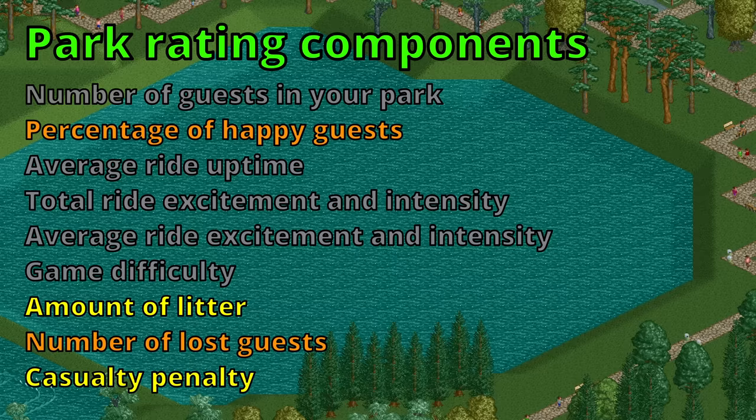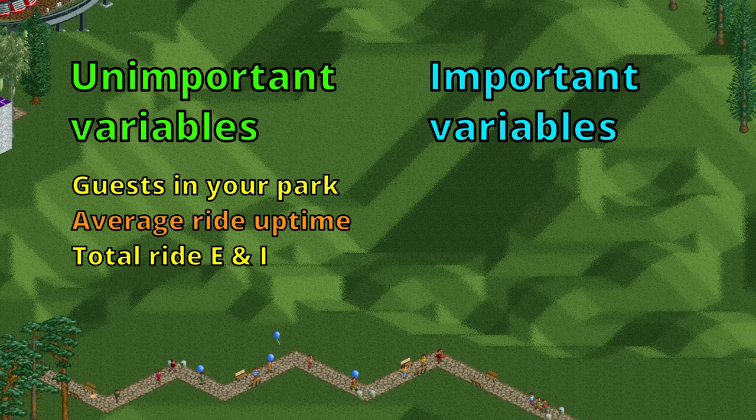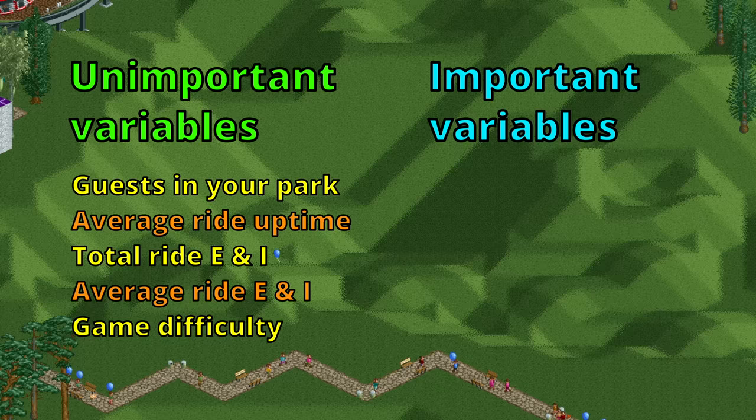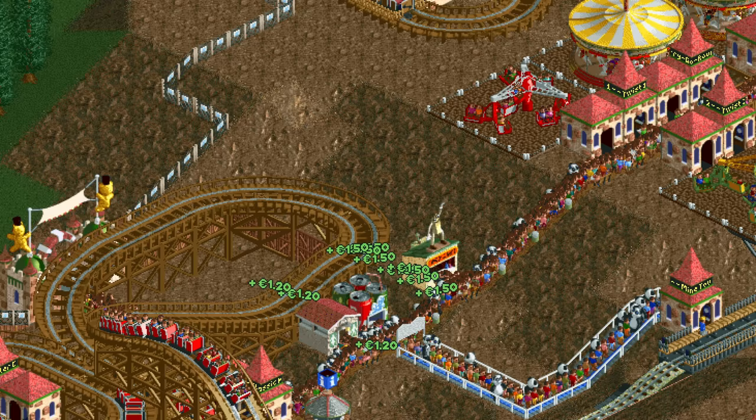Now that we know the massive impact a bad park rating can have, let's look at some tips and tricks for keeping it high. The four important variables are: the percentage of happy guests, the amount of litter, the number of lost guests, and the casualty penalty. The other five come naturally, have small impacts, or are outside your control.